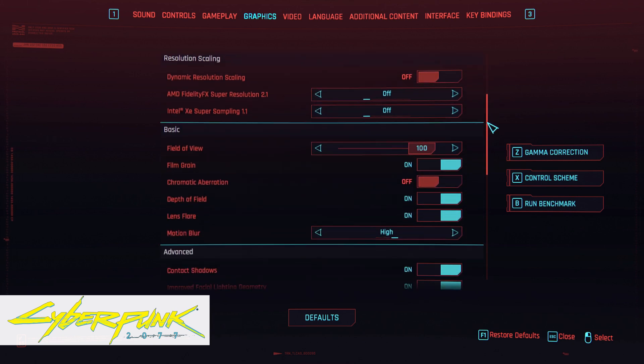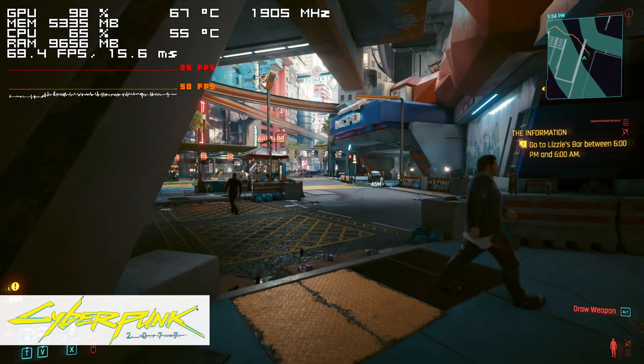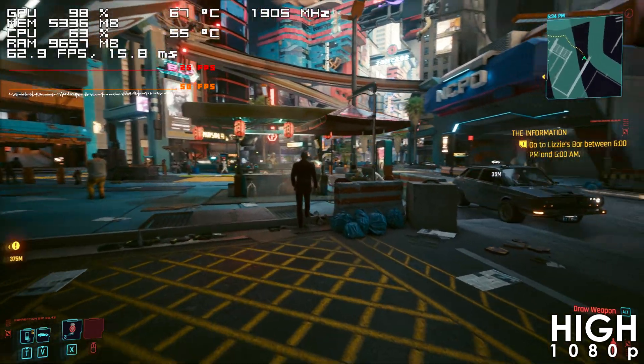Performance in Cyberpunk is good — using the high preset the game mostly hovers between 60-75 FPS.